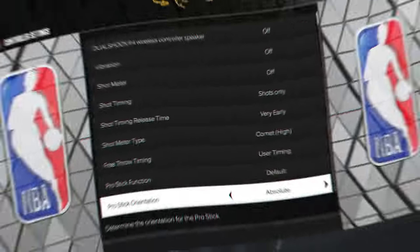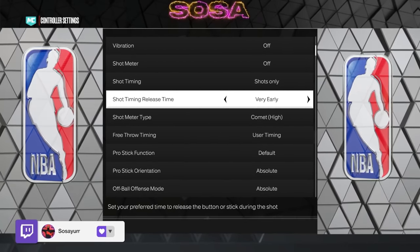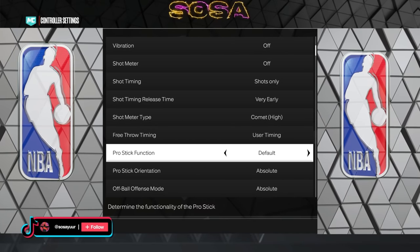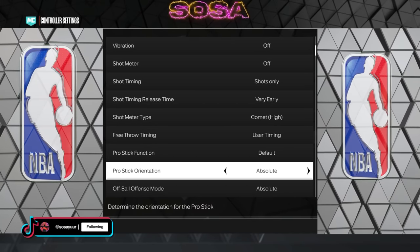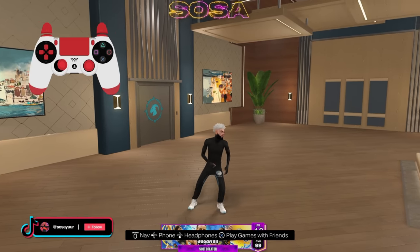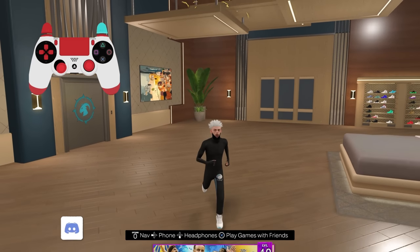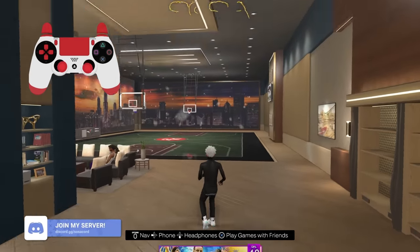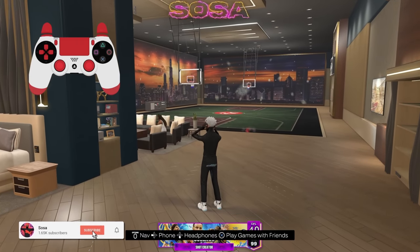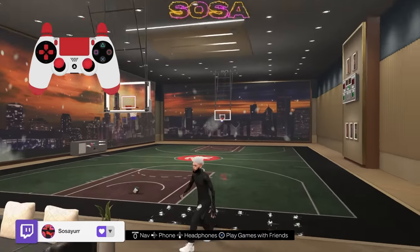Don't use your shot meter. Shot timing is release time — this is very early, I use this, I just like it quick, it's all preference. For the pro stick function I'm going to go to default, pro stick orientation is absolute. I also popped the controller cam up for y'all. I changed the controller this time because last time y'all said it was too dark. This time it lights up blue every time you press something, and the sticks are red now so they won't blend into the background.